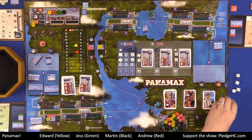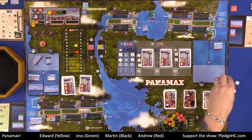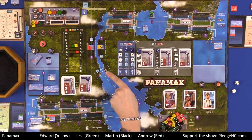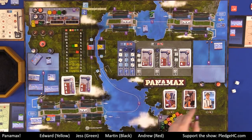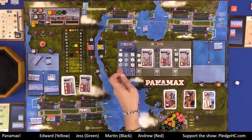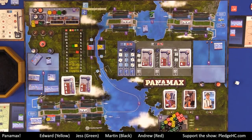If there are more dice than what is available in a given column, they cascade downward. So let's say we rolled all fours and there's one more four — that four becomes a three, it actually changes its pip value. If there were another three, that would cascade down to a two, and so on until we get to ones. If there are too many ones, we cascade it back up the other way.